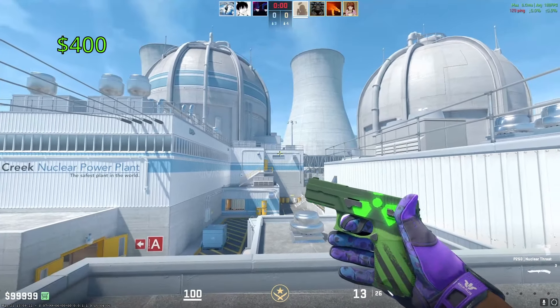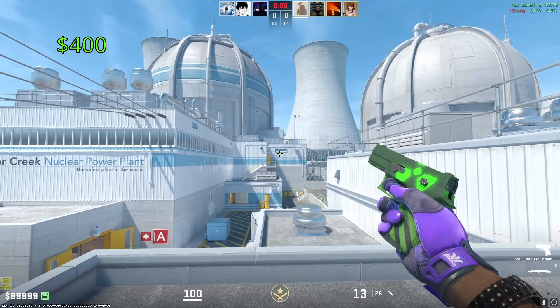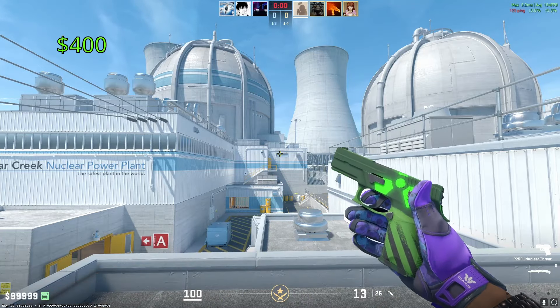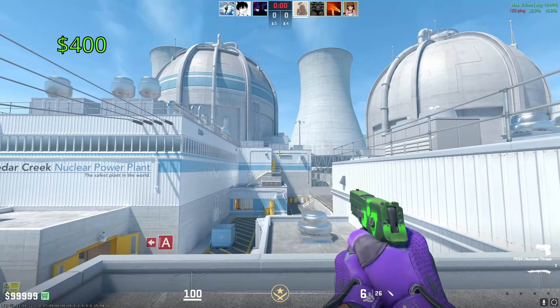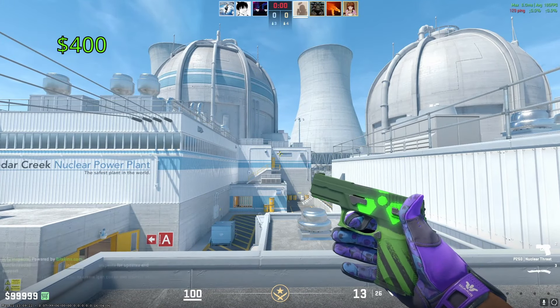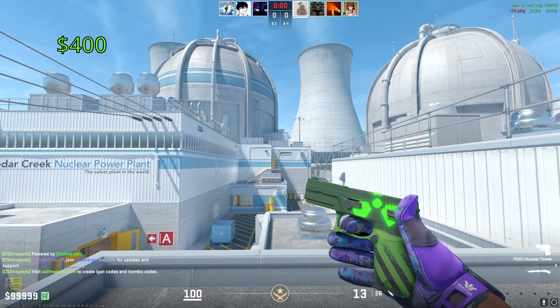Our most expensive P250 is going to be the Nuclear Threat. This comes from the Nuke Collection released all the way back in 2013. This isn't the craziest skin — nothing really to write home about — but it's still going to run you around $400 in Factory New. I do think it looks absolutely insane. It's an older skin, so it is really hard to get one in Factory New. There's only a handful listed across all marketplaces right now. Nonetheless, a great-looking skin.